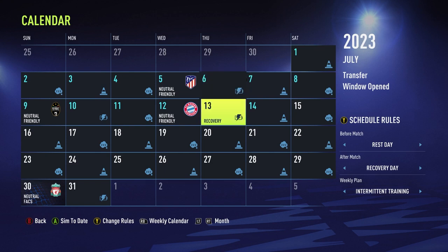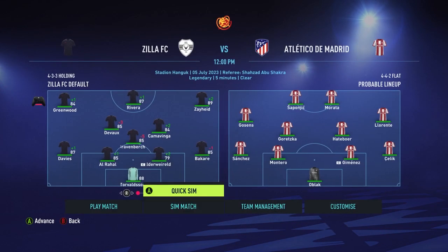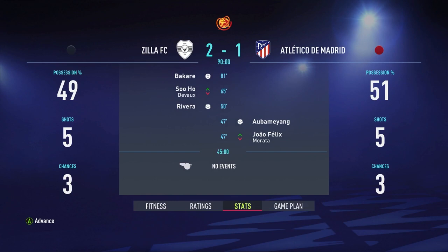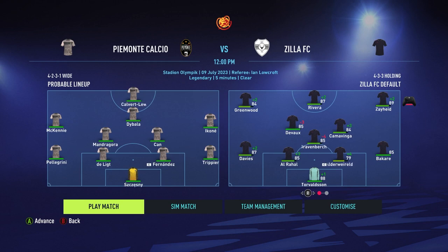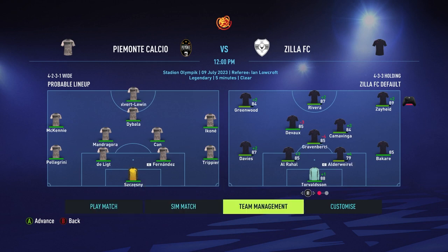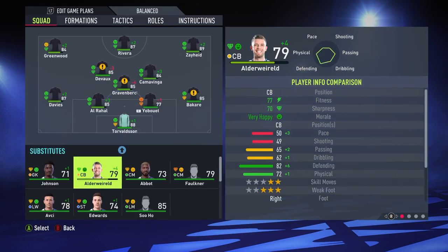The preseason this time around is really tough so I'm going to sim past most of it. I have a deal in progress with Upamecano so I'll just sim past the matches. We beat Artes Komaji 2-1, with Bakari and Vera scoring.